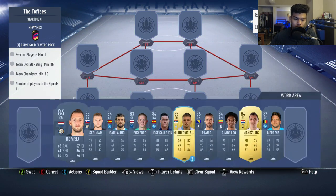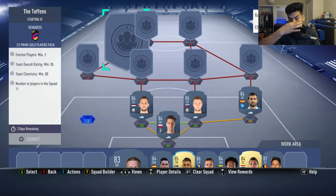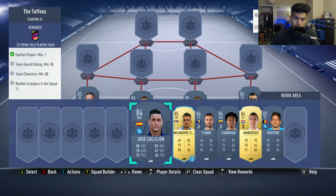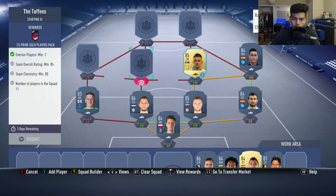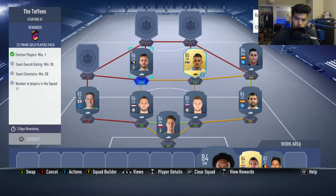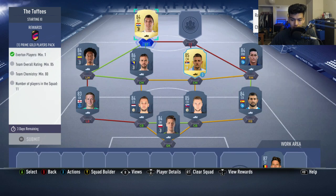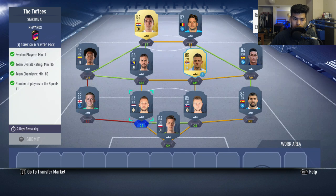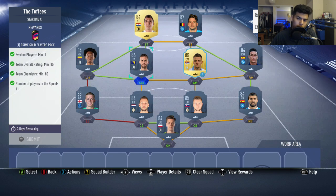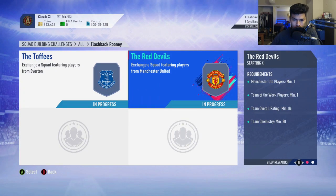We're going to start out with Wojciech Szczesny in net — you have three days to complete this by the way. Then we have De Vrij and Skriniar as our two center backs, with Raul Albiol going in at right back. Pickford is going to be our one Everton player at left back as the highest rated Everton player. Then Calhoun at right mid, Milinkovic-Savic and Pjanic fill the two center midfield spots, Cuadrado into left mid getting the strong link from Pjanic, and Mandzukic and Dries Mertens as our striker. That gets us 85 rating, 83 chemistry — no position modifiers, no loyalty needed. Without loyalty on Mandzukic and Milinkovic-Savic you'll get exactly 81 chemistry, one away from the threshold.